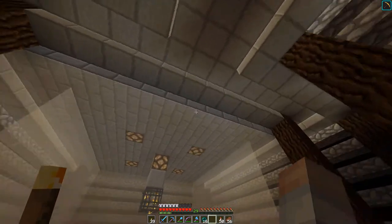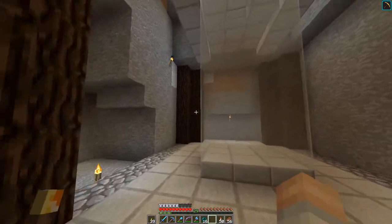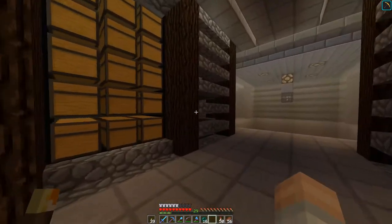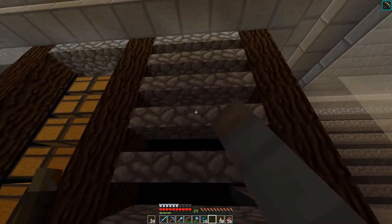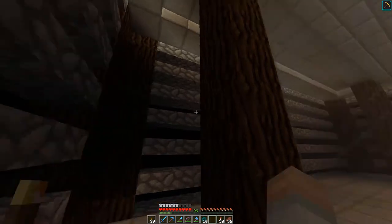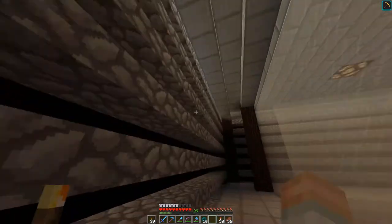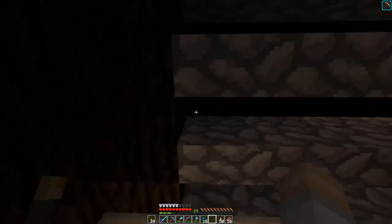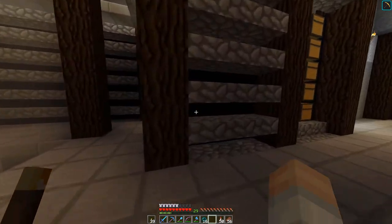I've got a switch up top that's got those lights on — I'll turn that off once everything gets done. But I don't have the sorting system in place yet, so that's still ongoing. What I've done is made sure this place is dark. We've got these slabs here that hide any light that may be coming through. And then behind that, I've got concrete — not concrete powder, it's concrete — lining that to make it really dark behind there.